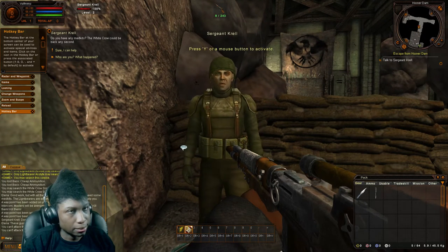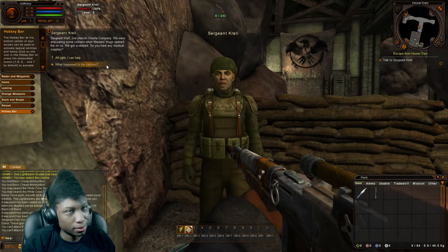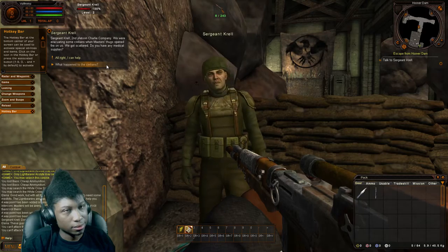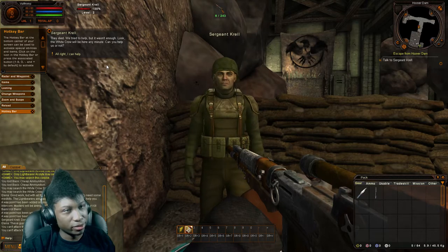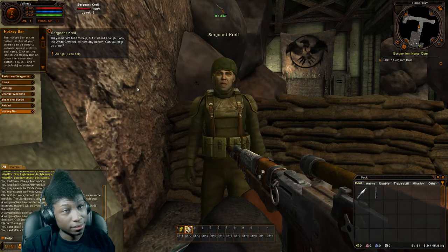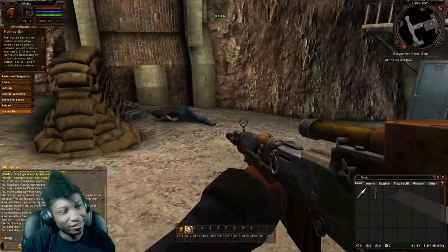Do you have any med kits? The White Crow could be back any second. I am Sergeant Krell, second platoon, Charlie Company — we were evacuating some civilians when Master's thugs opened fire on us. They died. We tried to help but it wasn't enough. Look, the White Crow will be here any minute — can you help us or not? Fine, fine, fine.